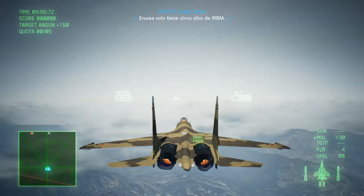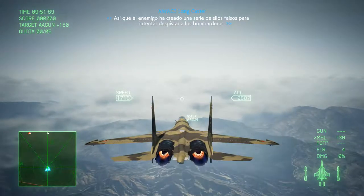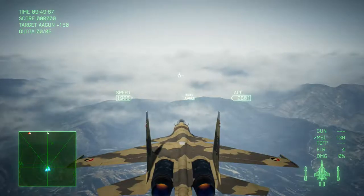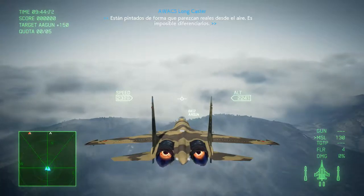Arugia only has five IRBM silos in total. Therefore, the enemy has made a number of fake silos to try and throw our bombers off the scent. Did you say fake? Their plan is to look like the real thing from the sky. You can't tell the difference.